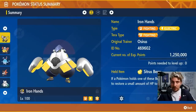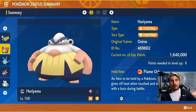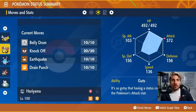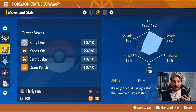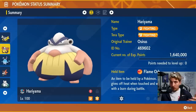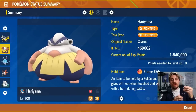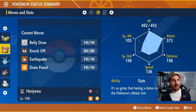Iron Hands is a great Pokémon, and a good alternative I've been using quite a bit is Hariyama — kind of like Iron Hands' base form. It doesn't have as high base stats but is a pure Fighting type. We have the Tera type Fighting on it and the Guts ability, which gives a 1.5× Attack boost as soon as you're affected by a status condition — burn, poison, sleep, freeze, or paralysis.